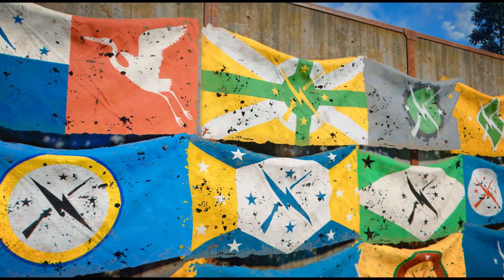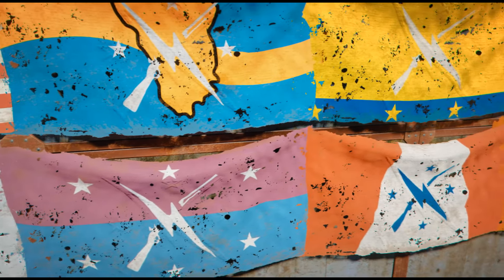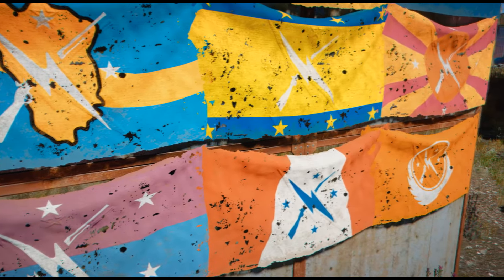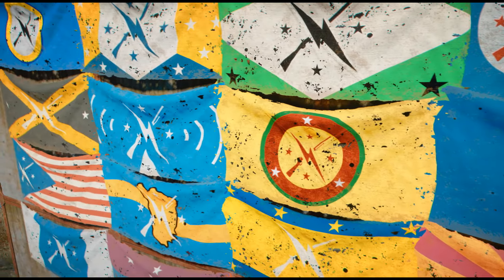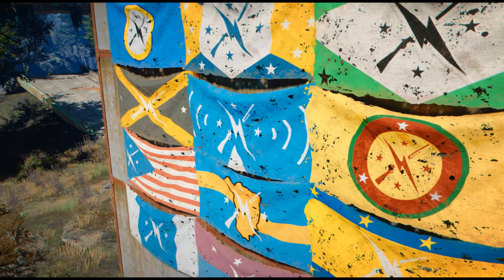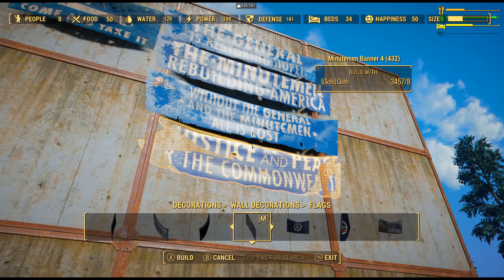Or a green flag with a boat to represent a garden and robots for the Grey Garden settlement. I think this one is really good. I was looking for some Minutemen themed decorating mods and this one definitely helped with that. I'm going to keep this and it's also safe to merge.